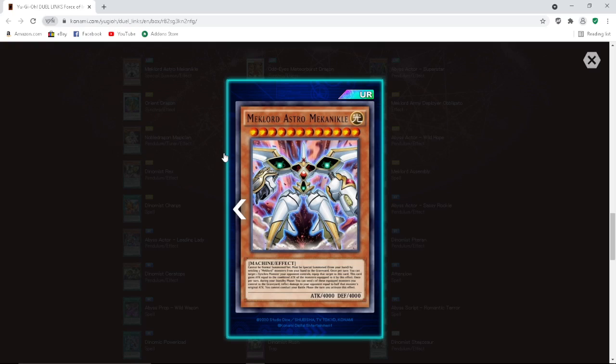First things first, we have Mech Lord Astromecha Nichol. It is a Level 12 Machine Effect monster, 4000 attack, 4000 defense. Cannot be normal summoned or set — must be special summoned from your hand by sending three Mech Lord monsters from your hand to the graveyard.